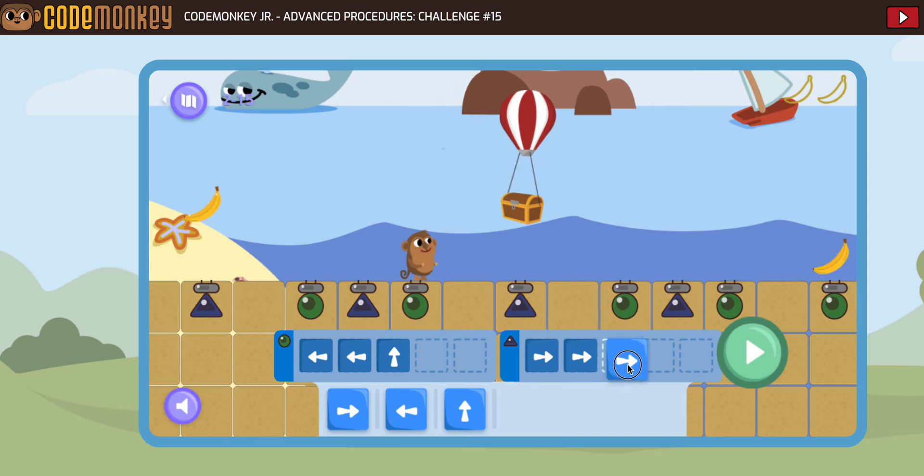Now here's the question: what about when we're coming back? After we get this banana and we go this way to get this banana, what color will we be standing on? Green. So coming back towards the treasure, the monkey's gonna do 1, 2, jump up — 1, 2, jump up — 1, 2, jump up.